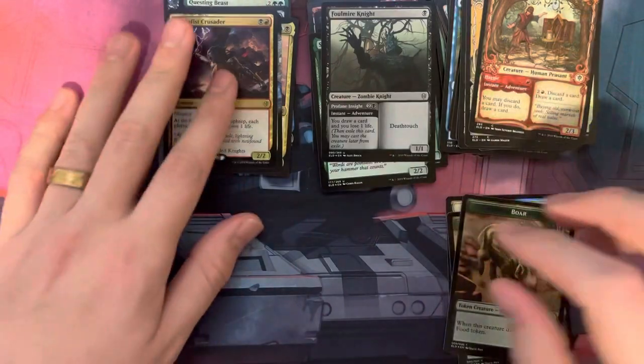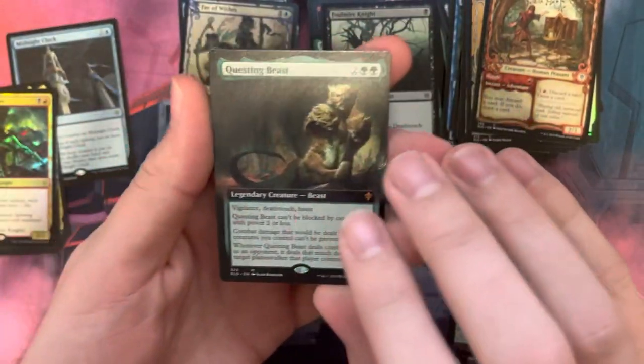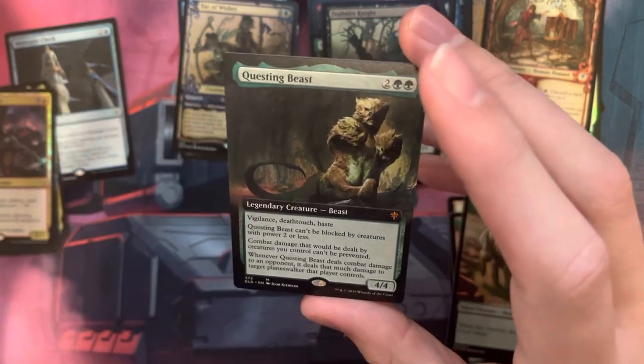No Great Hinge. Best pull that we got was Questing Beast, which is a Mythic. Alright, I'll see y'all next time on Big Time Pools.